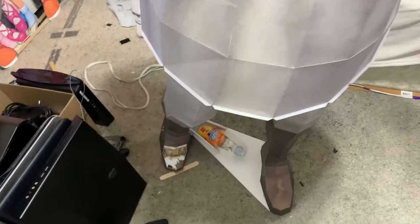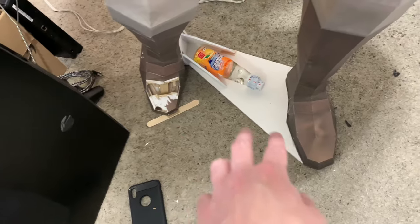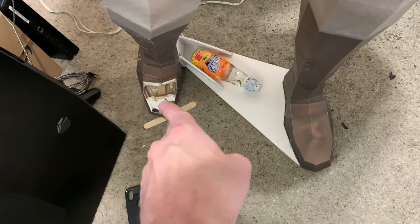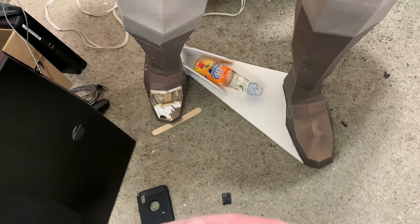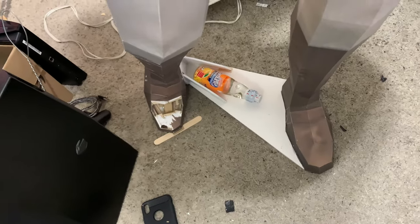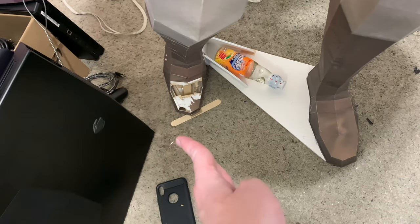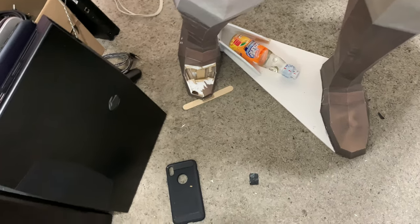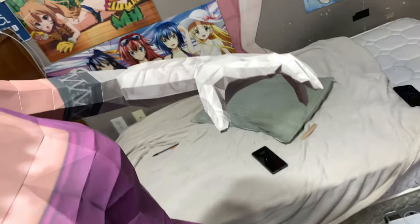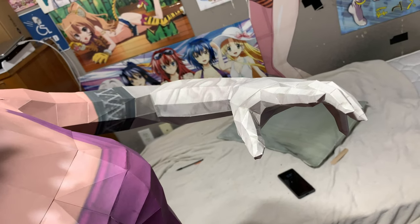Still gotta finish off the skirt. I gotta rebuild that foot right there. I also need to add onto the platform right here, because currently with the way she's set up, if I remove this little soda thing here, she'll actually want to tip forward. I can't have that, so I need to add an extra sheet of foam right about here to make sure all that weight is more pushed into the platform she's standing on, instead of just on this one little piece.